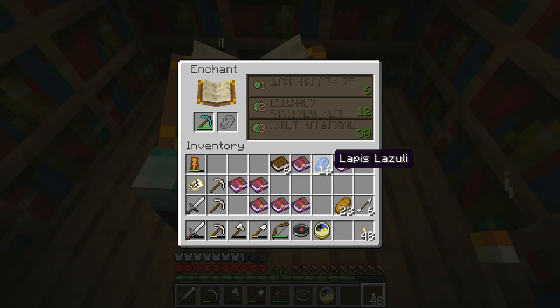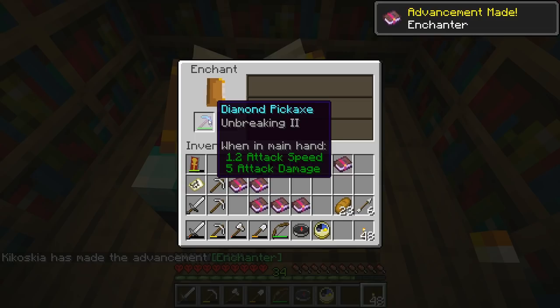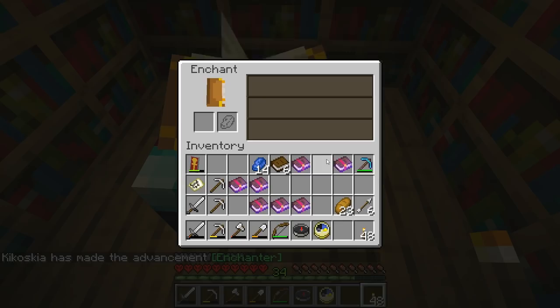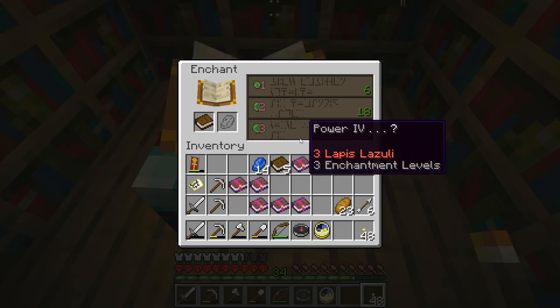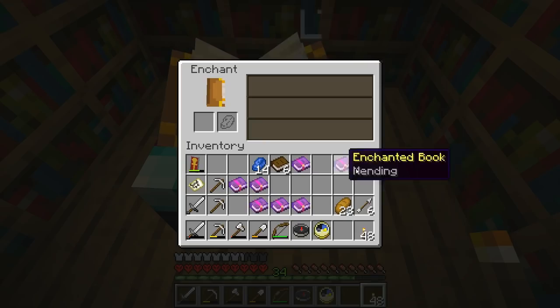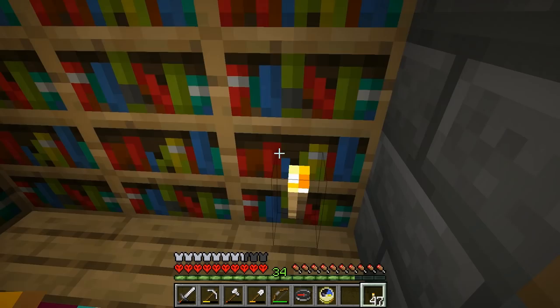Actually, I will take Unbreaking 2. You need two Lapis Lazuli for this. We may get something else. We have the Enchanter Advancement! And now this is an Unbreaking 2 Diamond Pickaxe. We'll keep the Mending book as it is — we didn't use any of the books. The pickaxe has returned to us with the enchantment. The Lapis Lazuli, however, is gone. And now everything here has changed — we have Power 4, Sharpness 2, and Power 1.